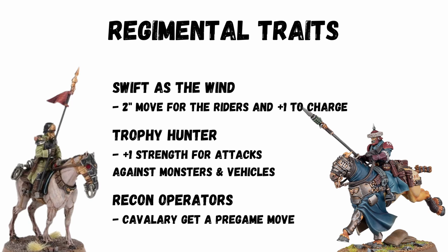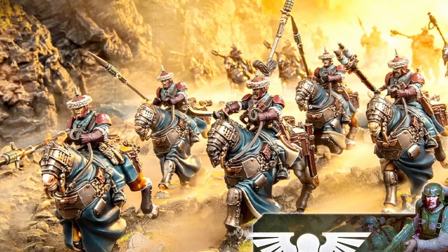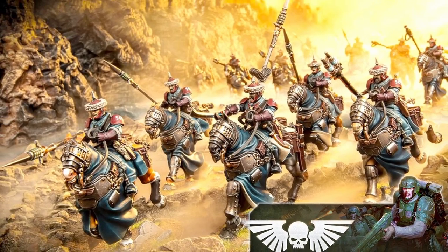Some other good traits that synergise well: Swift as the Wind gives plus 2 inch move for the riders and plus 1 inch to the charge. Trophy Hunter gives plus 1 strength for attacks against monsters and vehicles, which can get the Rough Riders to strength 9. And Recon Operators means cavalry can get a pre-game move, which really nicely adds to their movement shenanigans. Overall, Rough Riders are very fast, can kill Terminators, and are still effective even if not charging, although the plus 2 strength makes charging key.